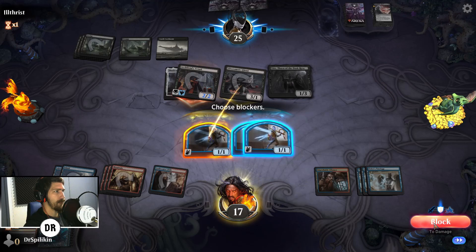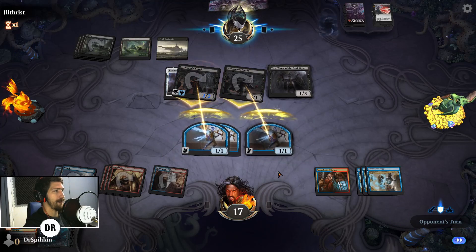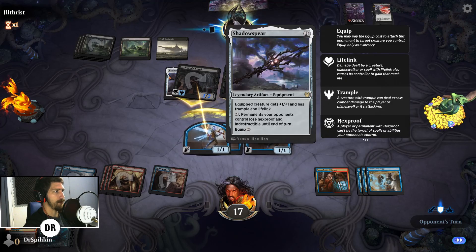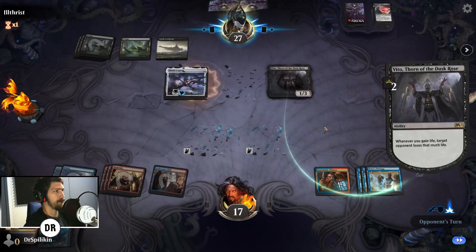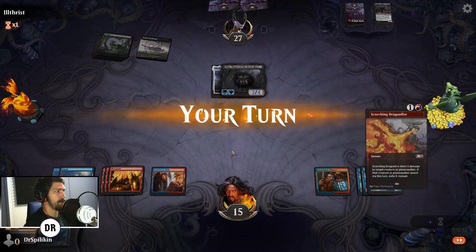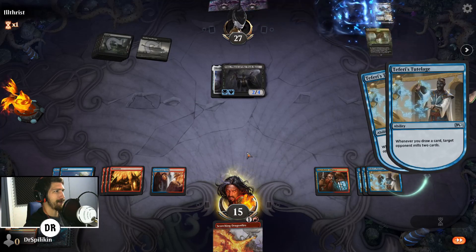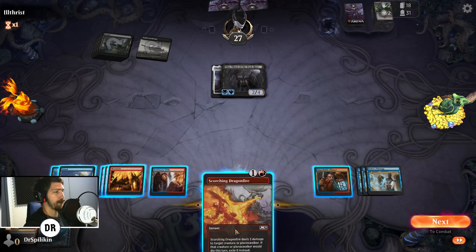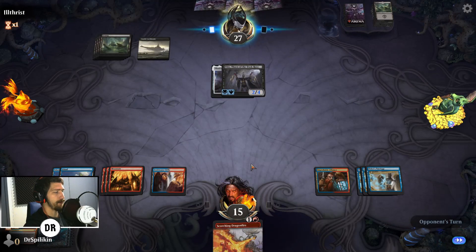We need to draw eight times from the top of our deck basically, regardless of when. Veto is interesting — that might be reason enough to go full-block mode here. They can immediately re-equip Shadow Spear back onto Veto — it does give lifelink, right? Oh yeah. It might not have been ideal to block the 2/2 there. Shadow Spear onto Veto — none of us are surprised. Scorching Dragonfire — where were you last turn? We can use Scorching plus a fairy to get rid of Veto.